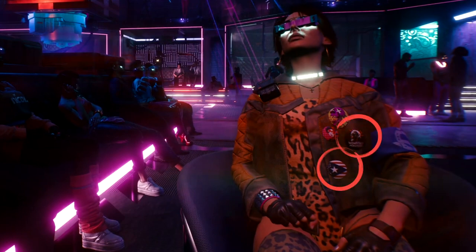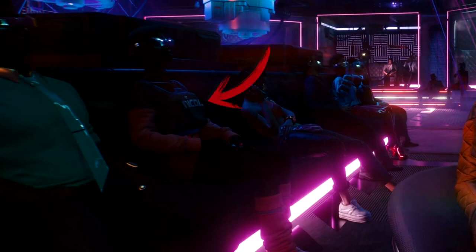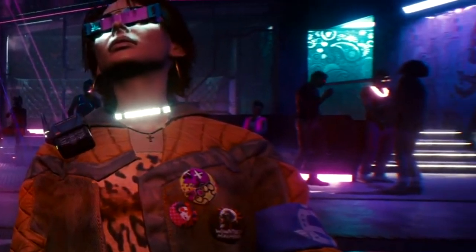The character to our left has a Nikola soda, insinuating that we can rep our favorite brands — much like in day-to-day life where most people are just walking billboards. As far as awesome clothing options go, we also have a guy in the back wearing what appears to be a glowing chain — something my character will 100% be rocking in Night City.